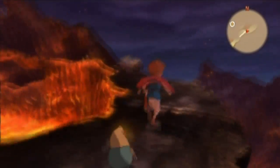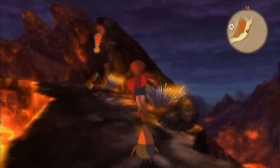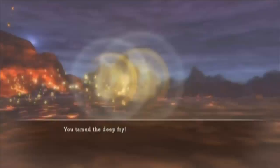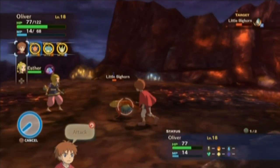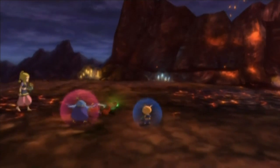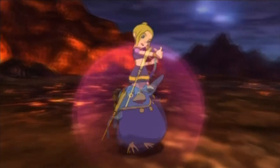There ain't no mountain high enough. Alright, we just tamed ourselves a Deep Fry, which is good, because we're going to need him for a side quest later — no spoilers. Why am I attacking with Oliver? I have no idea. Let's pick up these glimpses.